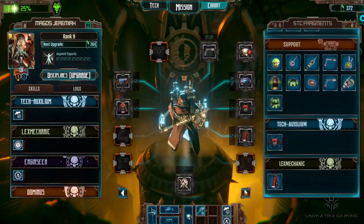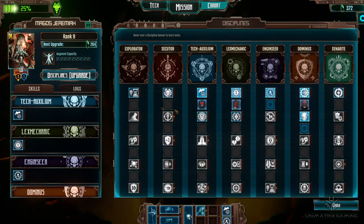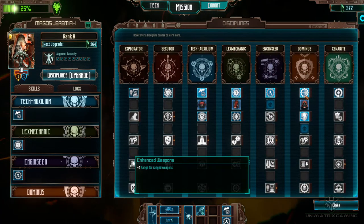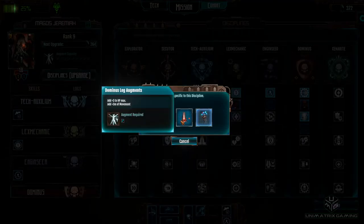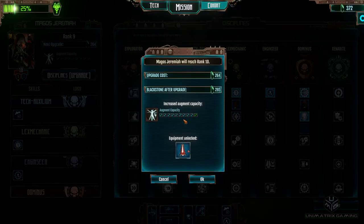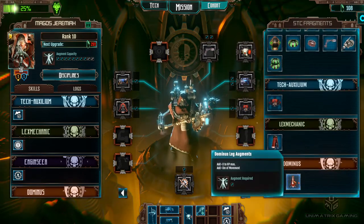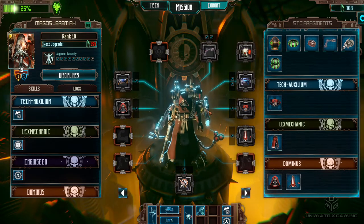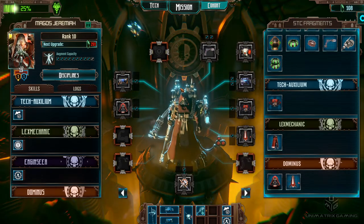Let's see if we can get one more upgrade for Jeremiah here. Yeah, 264, we can do that. So Jeremiah is going to go down our shooty tree. Let's see if any of these will be an advantage - not on that one just yet. Let's get him some more movement. Look at that - three HP and three movement. Get those trousers - two HP two movement, versus three HP three movement. A lot better. And we've still got one slot free.